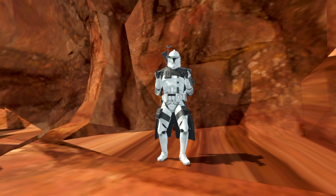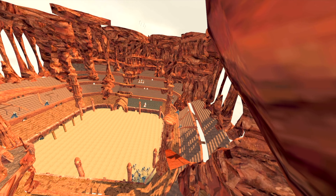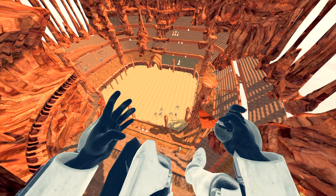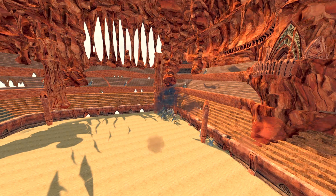Okay, we're here on Geonosis, and if you look out you can clearly see they are waiting for us — all the Geonosians. But lucky for us, we came prepared, and we also have a jetpack, so we can just simply fly down here. Drop that bad boy. Say goodbye.